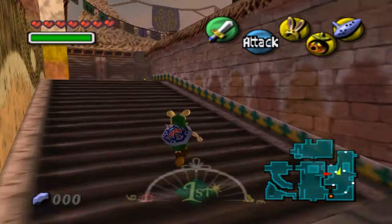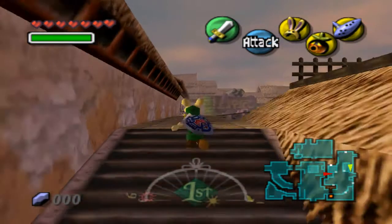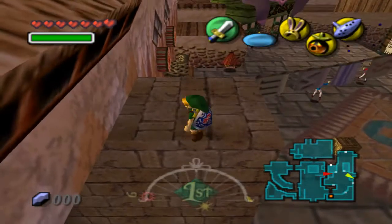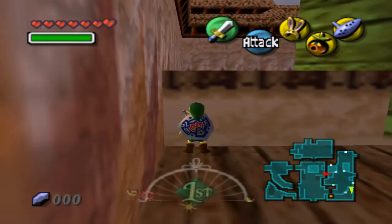First though I wanted to show off that last secret rupee — the second secret rupee location. Just jump over here, then you might want to take your bunny hood off for these jumps, because Link tends to overshoot those with the bunny hood on.